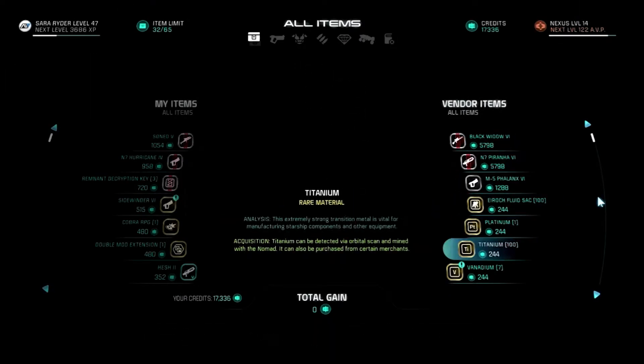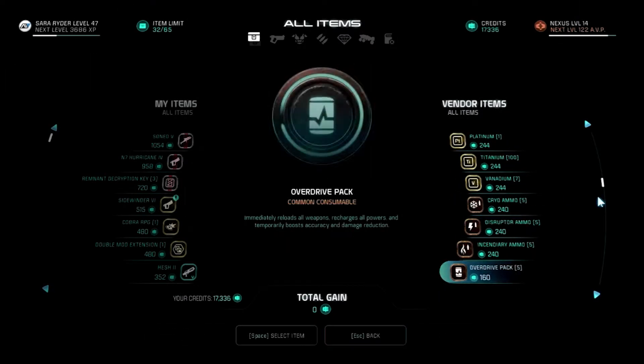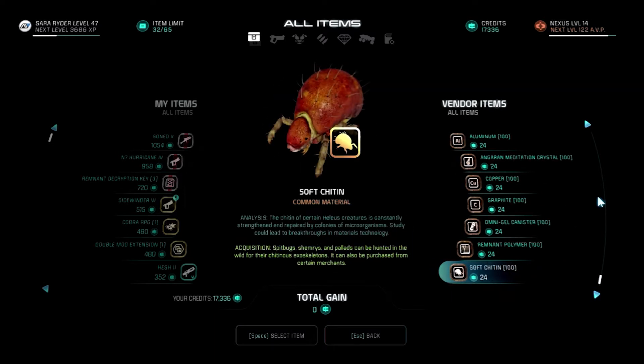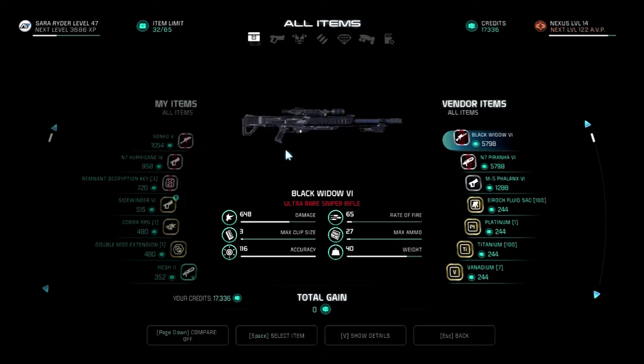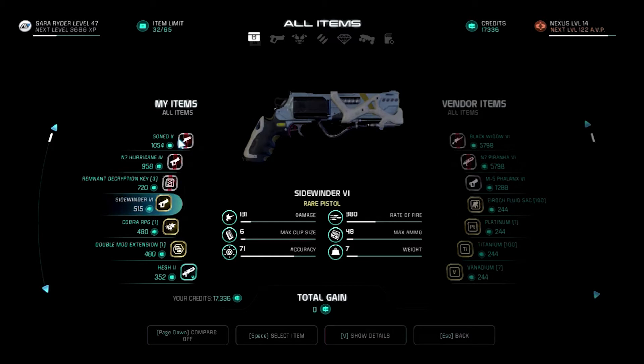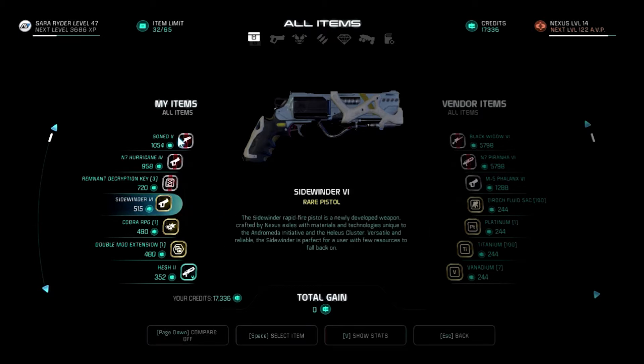More copper, but there's seriously no iron here in this store. The Sidewinder Rapid Fire Pistol is a newly developed weapon crafted by Nexus Exiles with materials and technologies unique to the Andromeda Initiative and Helios Cluster. Versatile and reliable, the Sidewinder is perfect for a user with few resources to fall back on. Okay, fair enough.